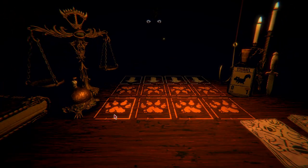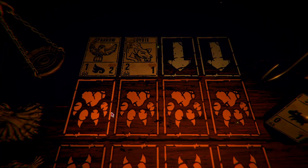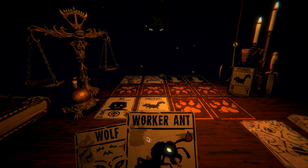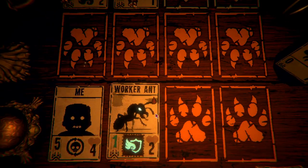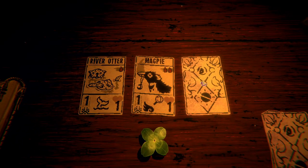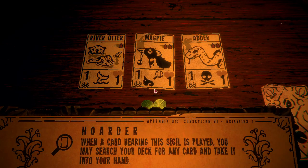We've got another fight here of course. So I think the prophecy wanted us to place... Let's take a look at what he's got going on. Let's place me here and do a squirrel there. We're not really going to be able to fulfill the prophecy in this round here, but I think that's fine. We one-shot it. Okay, and we'll go this way — try and get a totem here. Magpie. Interesting. We've got the Adder. Not really used the Adder before, and neither have I used the Magpie to be honest. When a card bearing the sigil is played, you may search your deck for any card and take it into your hand. That seems really useful, we'll grab that.